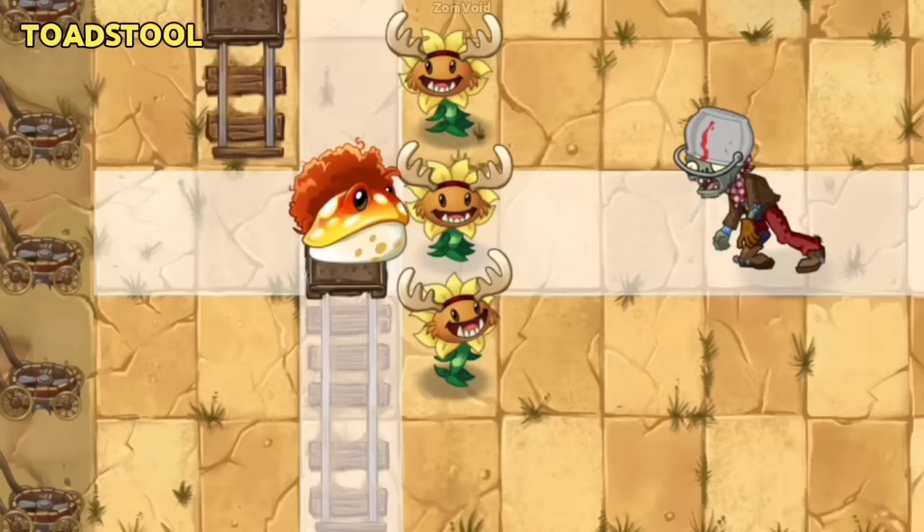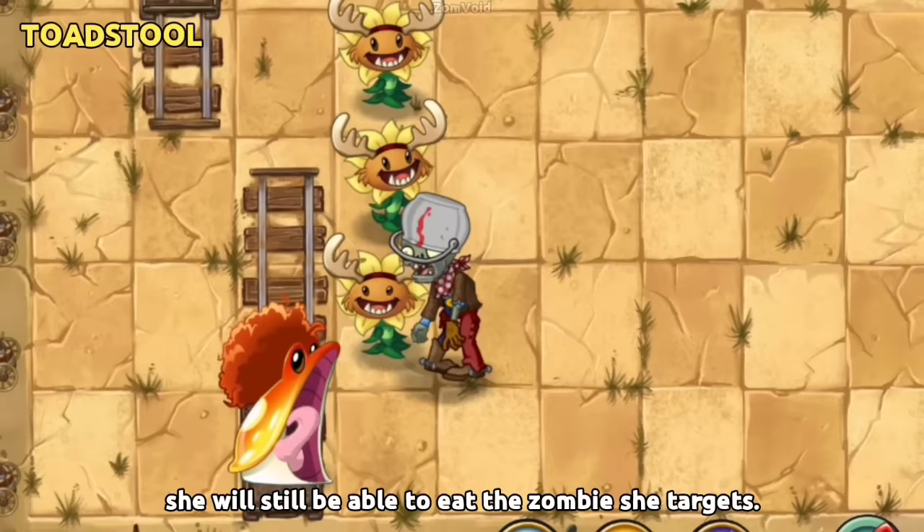If Toadstool is on a minecart and is about to eat a zombie and the player moves her to another lane, she will still be able to eat the zombie she originally targeted.